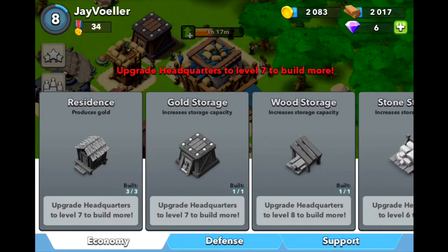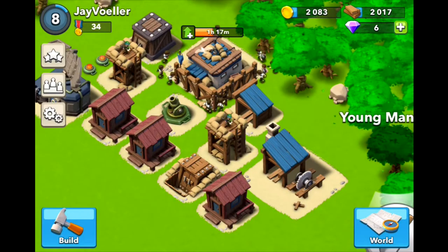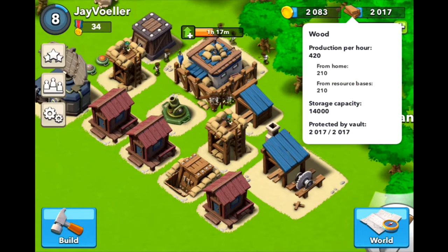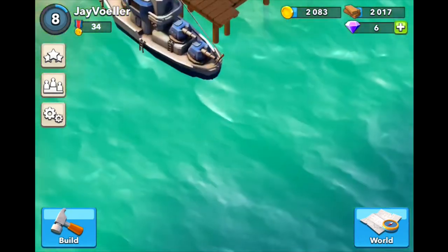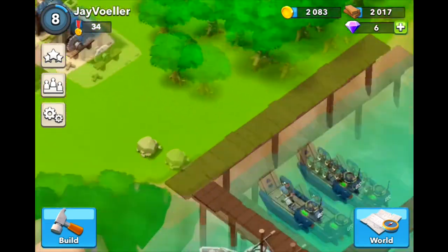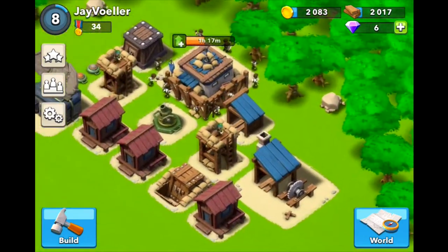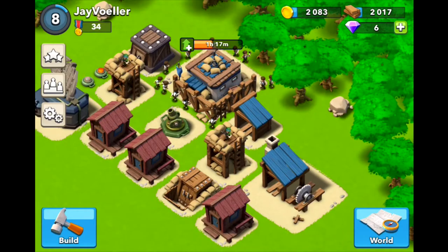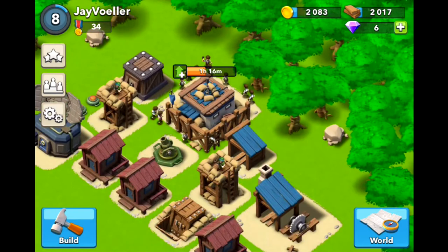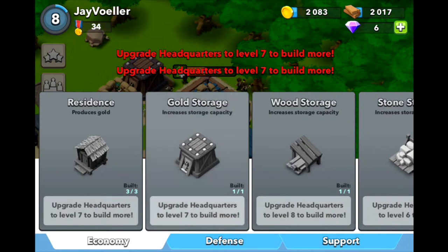It produces gold. I should go over what everything does: gold you use to explore more of the map or make troops. With wood you build all your buildings. If you conquer enough places you get these little boats — you attack by using landing crafts and a gunboat, but we'll get into that in another video. Then there's stone and iron, but I can't get those because I'm not high enough level. Gold storage — everyone knows what that is.